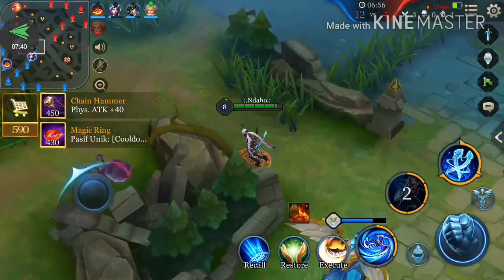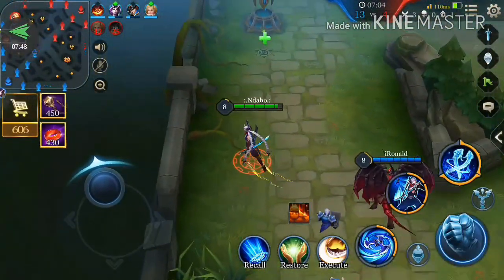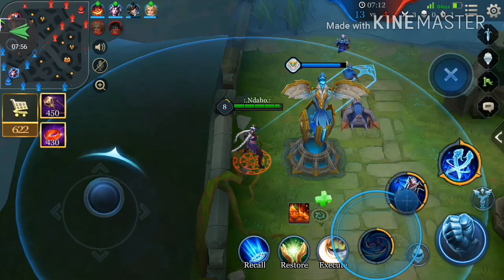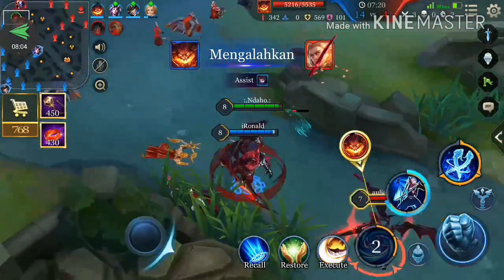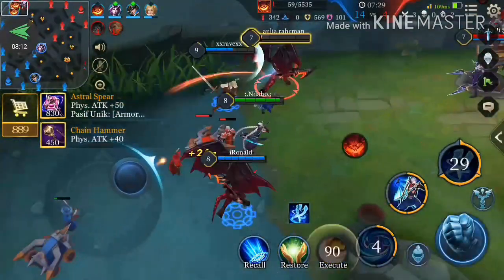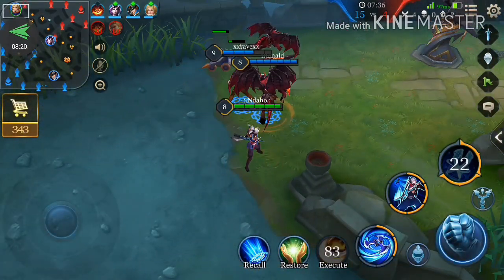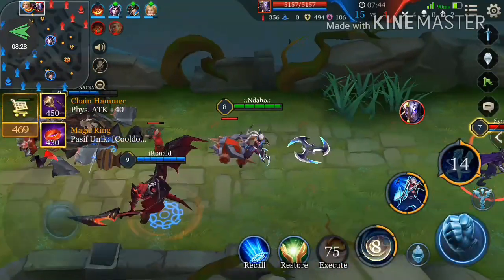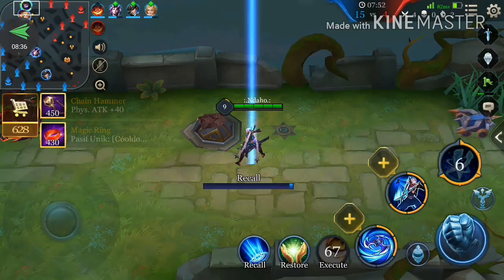Harus secepat kilat membunuh musuh yang HP-nya paling rendah. Ada open war — ternyata teman kita melakukan open war, kita bantu Malok, gunakan skill ketiga. Dapat! Kita yang membunuhnya. Seperti yang saya katakan tadi bahwa kerjasama tim itu sangat penting. Seberapa kuatnya hero yang kita gunakan, kalau tim kita tidak bisa kerjasama dan tidak bisa memainkan peran mereka masing-masing, itu akan sia-sia saja.